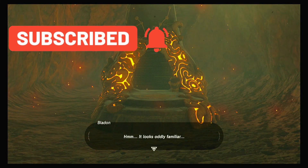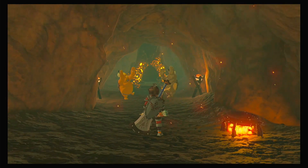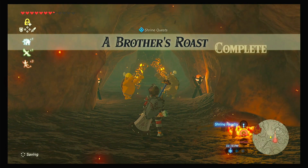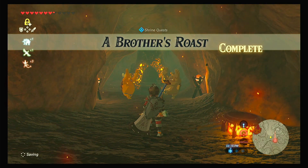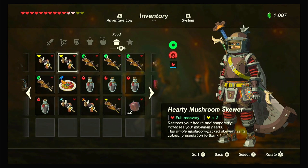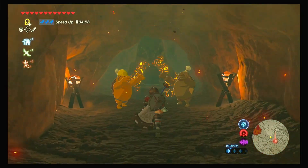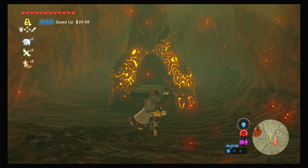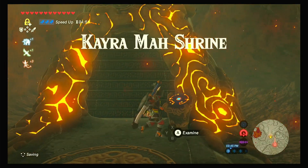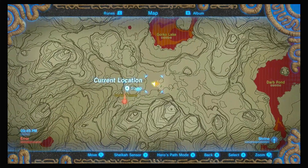This is the secret of the hero. The first thing I want to do is eat my movement speed food. Let's go do the shrine — this is the Kayra Mah Shrine. If you need reminders, we are just south of Gorko Lake inside Gorko Tunnel.